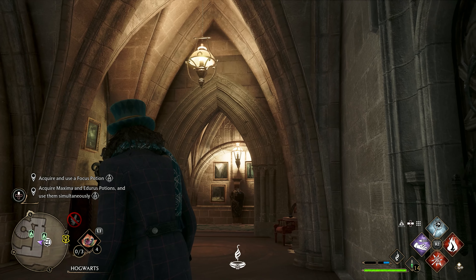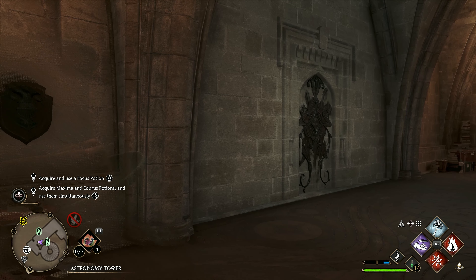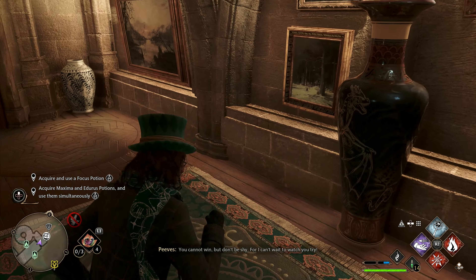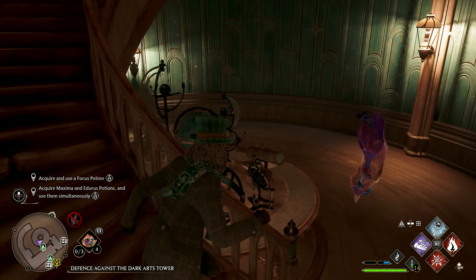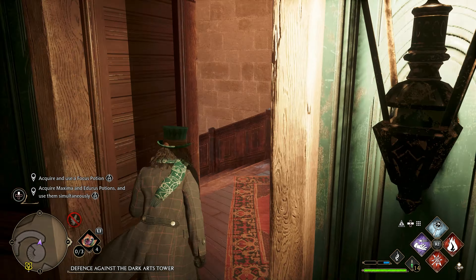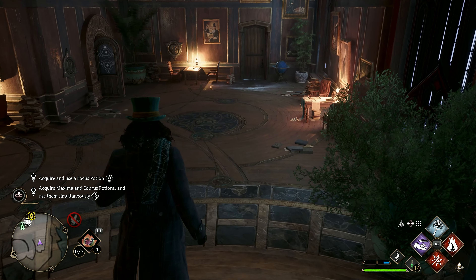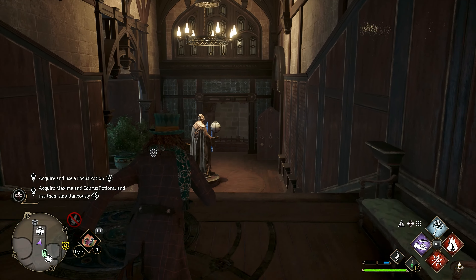Let's go complete this assignment for Professor Sharp. It's really cool that it's in the astronomy tower for us - and as we go away the door disappears, I love that mechanic. Oh, Peeves - such a little narc! I can't believe he told on us when we were in the library. I just need to get outside.